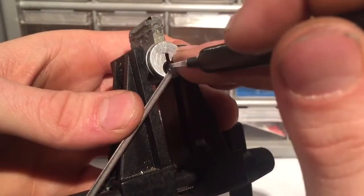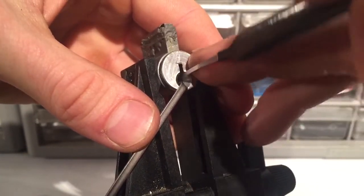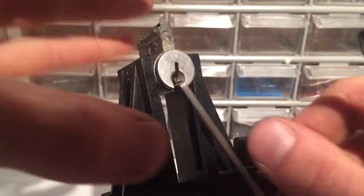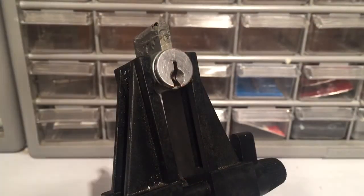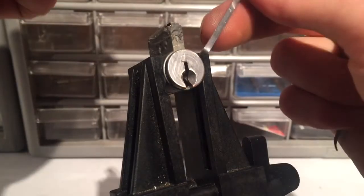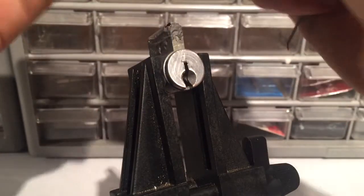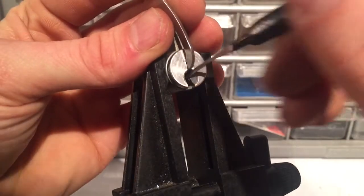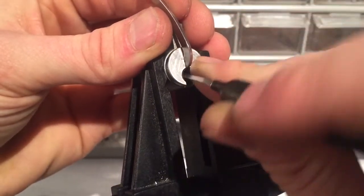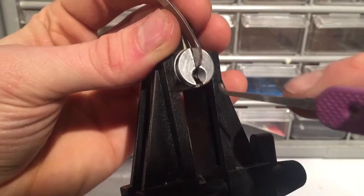Okay, pin one is set. I had trouble getting under that at first. Now I want to try the other direction — I feel like I should be able to get it in there. No, it's too jammed, that won't work. I'll just try top of the keyway. A lot of clicks in the front here; I need something deeper just to reach the pins.